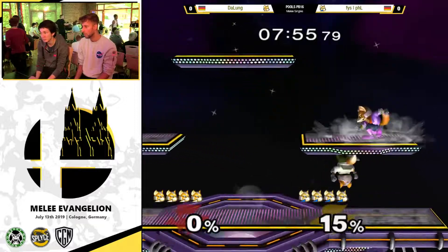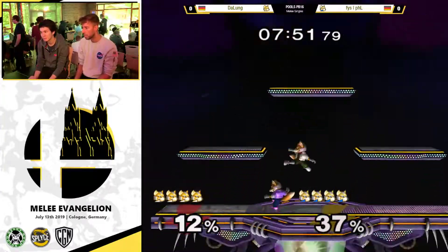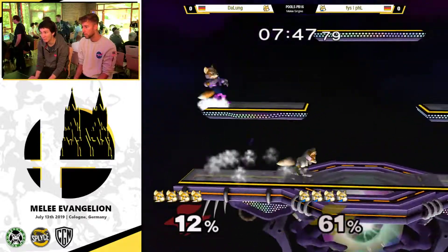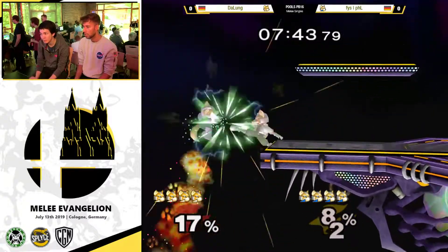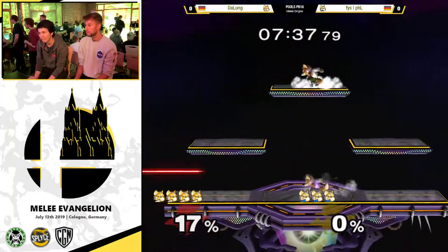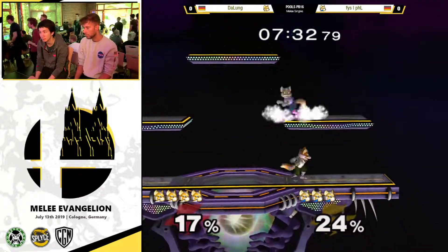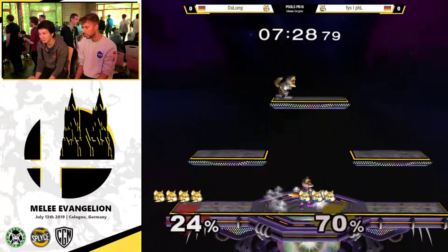Phil is the Blue Fox. I think both of these usually play Neutral Fox. Already building up some percent. Great bread and butter edgeguard — hits a lot of foxes' ankles and you can follow up afterwards. Interesting up air, kind of unsafe, but got punished.